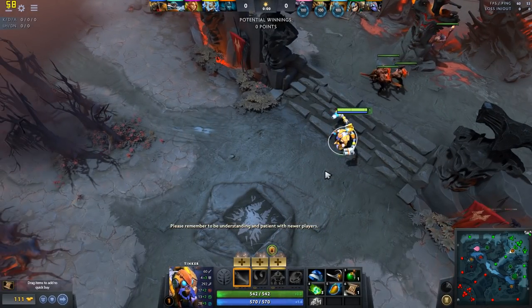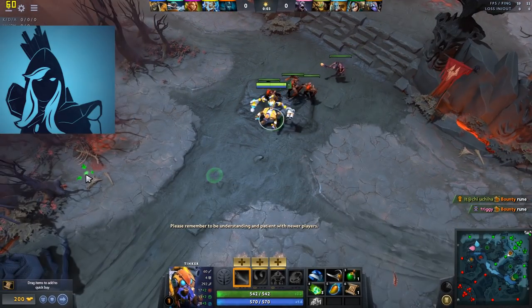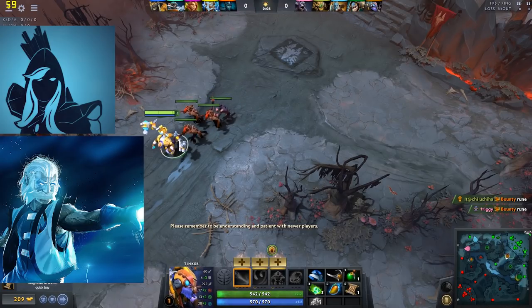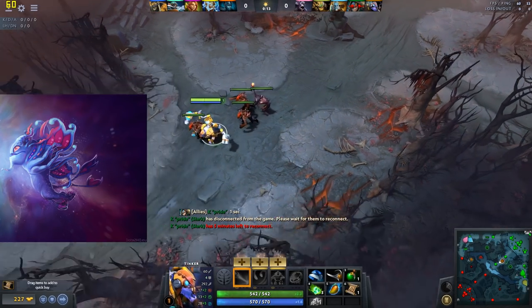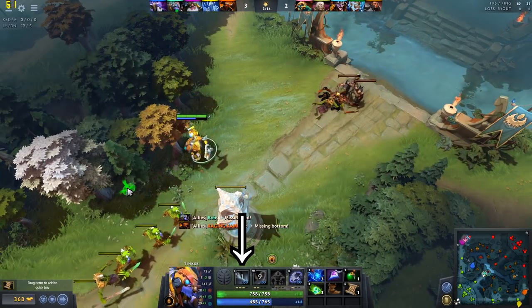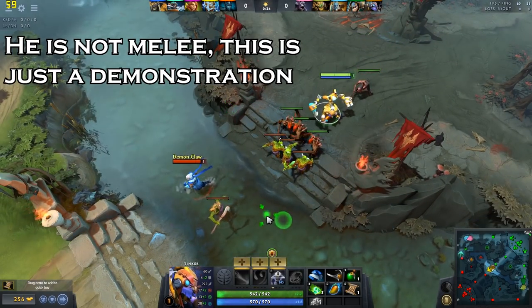Are you facing a hero with considerable range, such as Sniper? Are you facing a hero with disables or nukes that you'd rather keep your distance from, like Drow or Zeus? Level Heat-Seeking Missiles to nuke their health down from the safety of your tower. Facing a nimble opponent whose spells can disjoint your missiles? Then level your laser for a reliable nuke. Are you up against a melee hero? March of the Machines can zone them out entirely.